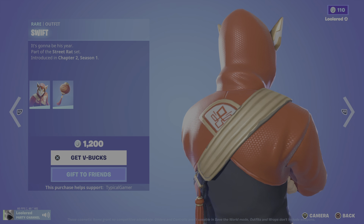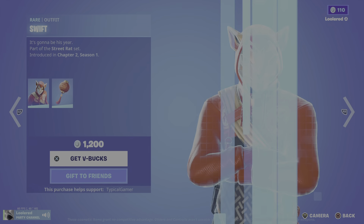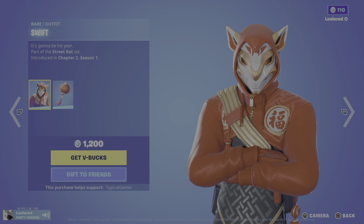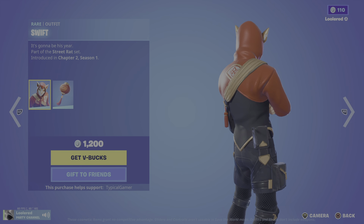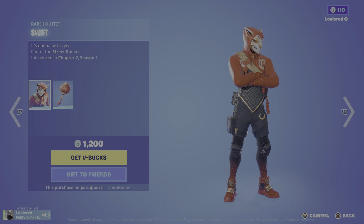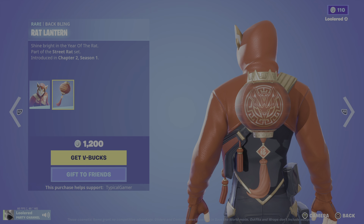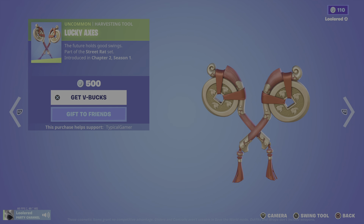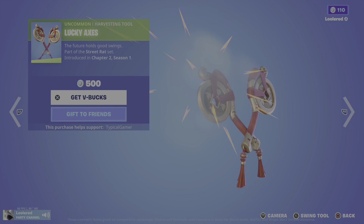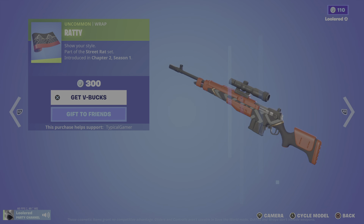Swift is back. I think he's part of the Fox Clan. It's gonna be his year. We got Rat Lantern — shine bright in the year of the rat. Lucky Axes — the future holds good swings. Ratty — show your style.